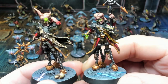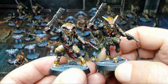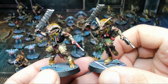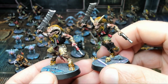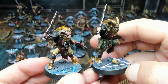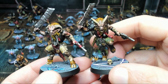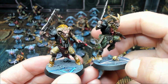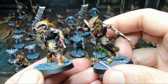Next we have the Chaos Beastmen — you get four total in the set and you can assemble them so they're all individually different. The push-fit set is cleverly made with two generic bodies and two sets of generic bits that you can arrange in different ways to give you four distinct sculpts. Very cool models and they turned out really nicely.